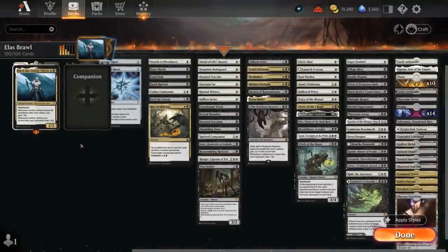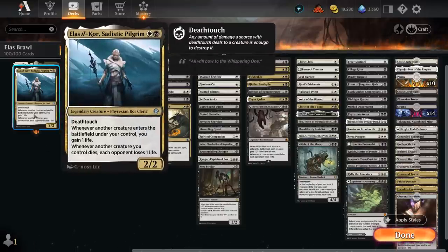Hello and welcome to another Historic Brawl Games video. Today we're taking a look at a black-white life gain and drain deck featuring the Sadistic Pilgrim Ezra commander: a 2-mana 2/2 with the death touch saying whenever another creature enters the battlefield under our control we gain one life, and whenever another creature we control dies each opponent loses one life. Our deck handles life gain themes as well as cards that reward us for sacrificing creatures and kind of paper-cut style kill the opponent one point at a time.